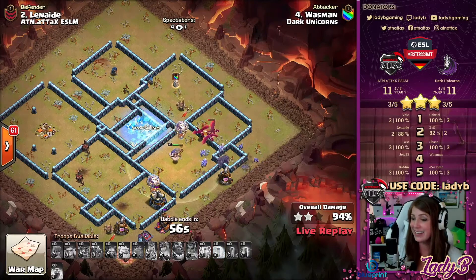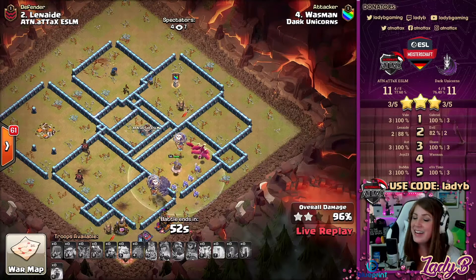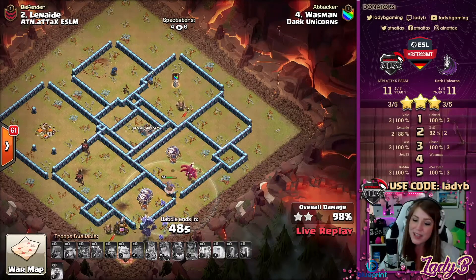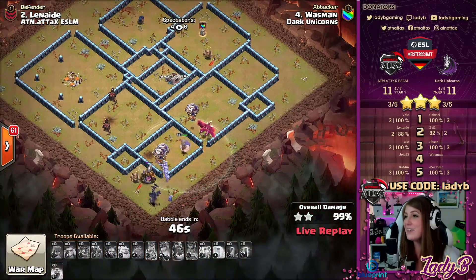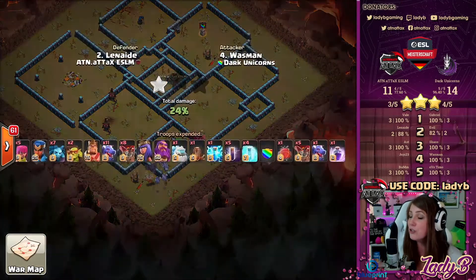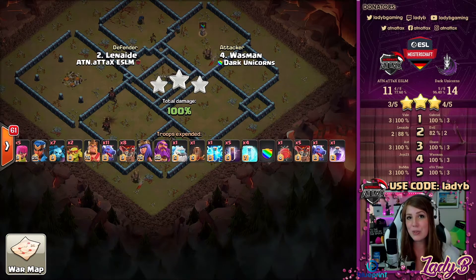We've got the Ice Golem to start the tanking and refocus that bow, keeping everything safely through — lovely timing because it froze up that entire wizard tower long enough that he doesn't even need to use his last freeze. Wasman drops the three-star under pressure, swaggering a freeze at the end — knowing his phone could die any second! With that, Wasman throws down a lovely ending to the war for the Dark Unicorns: 14 stars against the world champions ATN. But is that six percent difference going to be their undoing?